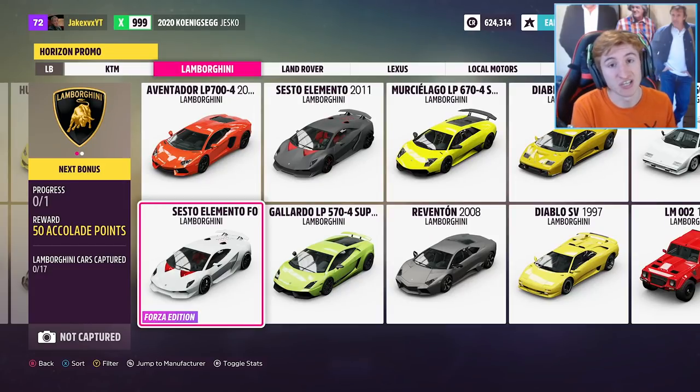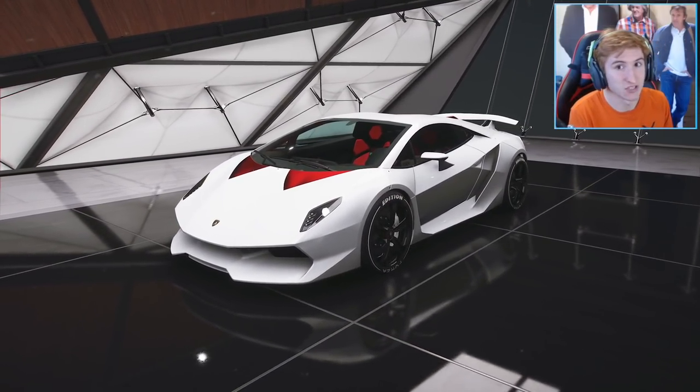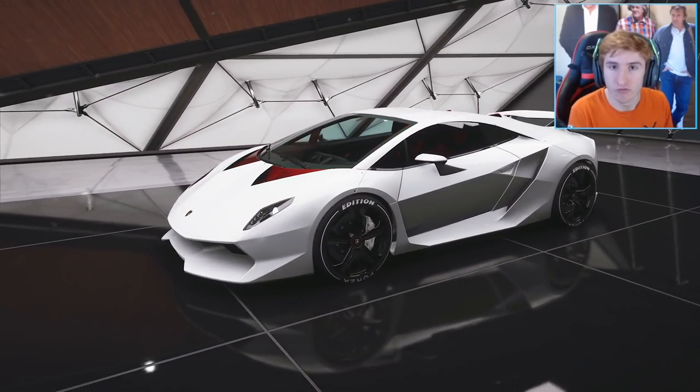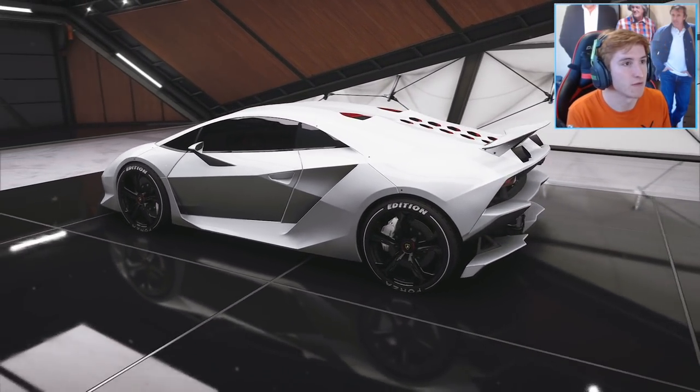Up next is the Lamborghini Sesto Elemento Forza Edition. It comes in a really cool white and red. This one appears to be through wheel spins — it doesn't look like it's a DLC of any sort, but that one's going to be one of my favourites I reckon.